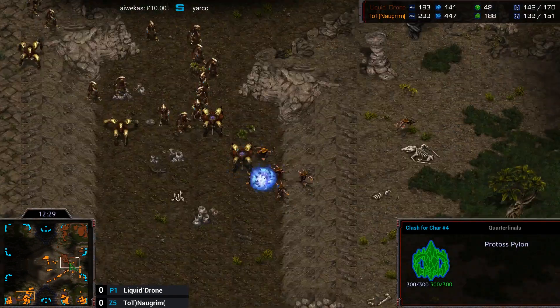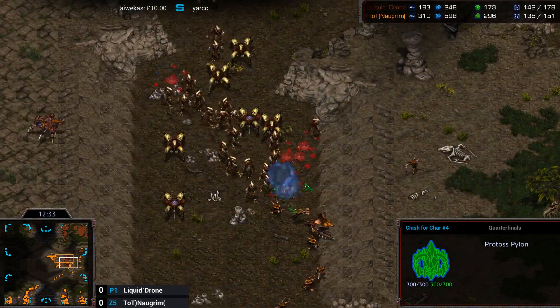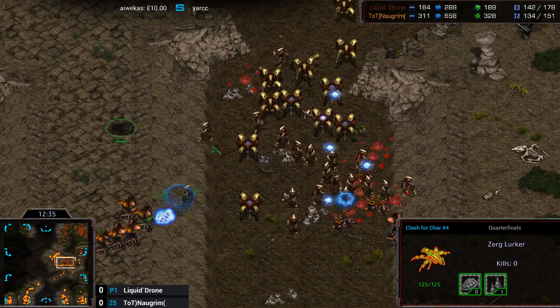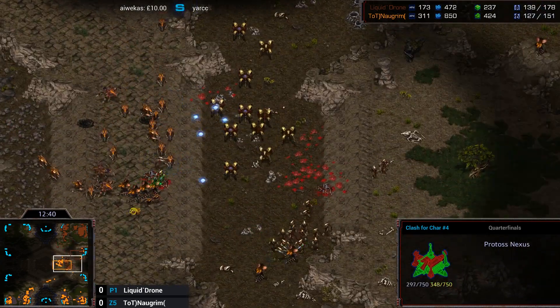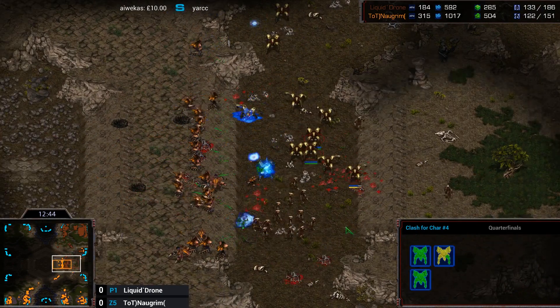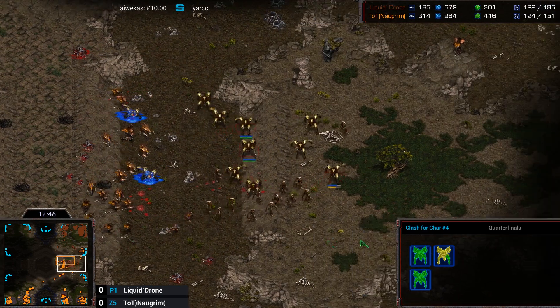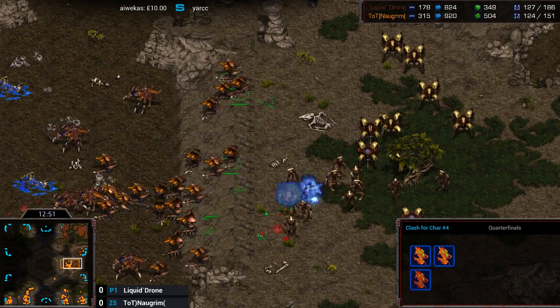Norgrim has got that Overlord over the right base and is sending a lot of Zerglings there to counter once again. The Lurkers are going to get in on both sides — this could be very bad for Drone if he's not careful. The Hydras and Lurkers also have the high ground against the Dragoons. He needs to not fight from this little narrow valley point — he's retreating back up onto the high ground, which is a much better position if he wants to re-engage.